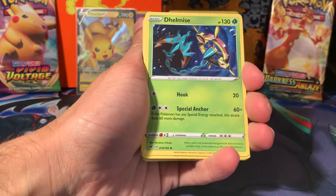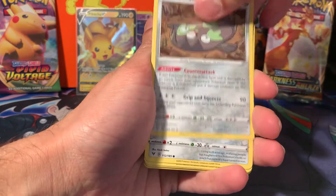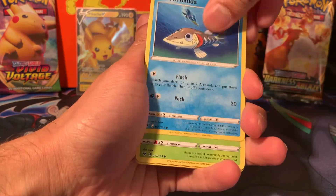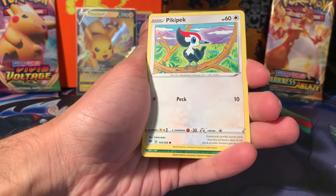Back to Battle Styles. Both boxes didn't have a secret rare, but we had Alternate Arts. We got the Single Strike Urshifu V this time, Alternate Art — again, massive mouthful.